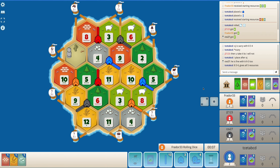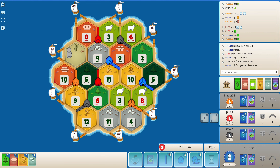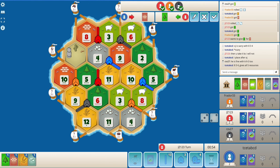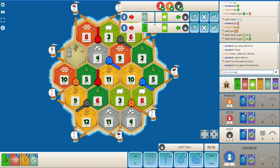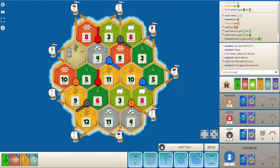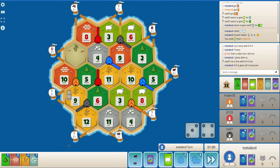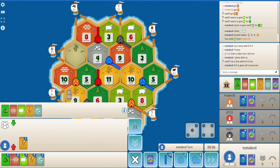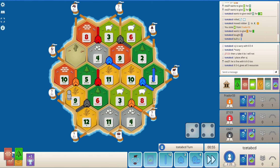A couple of early 4s will now give me a city. I will block orange from going towards the 3-to-1 port. I think orange is the biggest threat. I do get sheep, so now if I am able to get some wood, I will get a road and settlement. Seems like nobody has wood here. Do I go for a dev card? I'm not sure. At this point, I think just going for a dev card... okay, I get a VP. So maybe going for the dev card was not a good idea here.